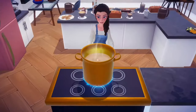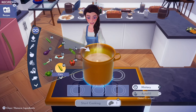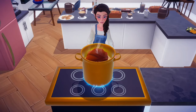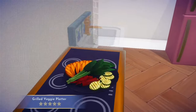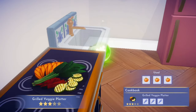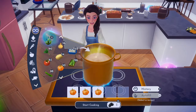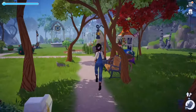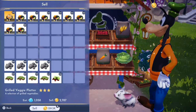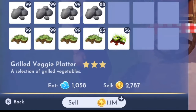Since I mine a lot I have tons of coal lying around, so I'm going to cook these pumpkins up to make even more money. Today's menu: grilled veggie platter — it requires three vegetables of any kind, and pumpkins are the most profitable I've found. I cooked them all up and headed to Goofy's stall to sell everything. That's a total of 421 grilled veggie platters with a sale price of 1.1 million star coins.